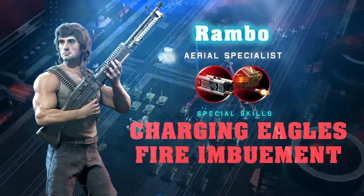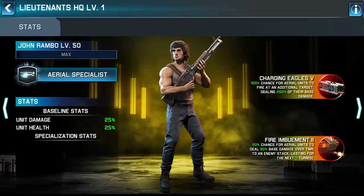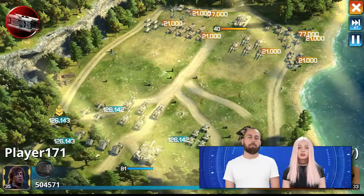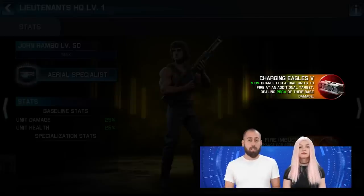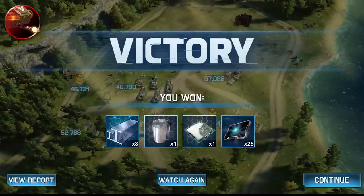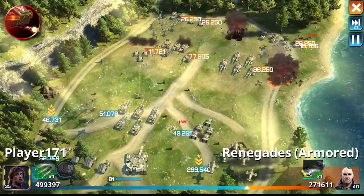And here's why — besides the fact that he is Rambo, of course. He has two unique special skills; you can see their stats on the screen. The first is Charging Eagles, which you get when you unlock the Lieutenant. Initially, Aerial units have a 40% chance to fire at an additional target for 50% of the unit's damage, increasing to 100% chance and 250% damage when fully maxed. The second skill, Fire Imbuement, unlocks at Epic Rank, giving a 35% chance for Aerial units to deal 60% base damage over time to an enemy stack for the next two turns. When maxed, the chance increases to 50%, damage to 90%, and the effect lasts three turns.